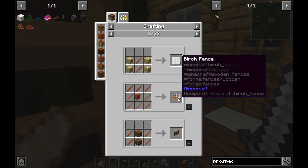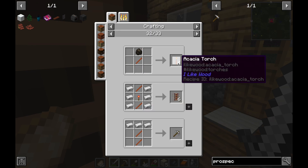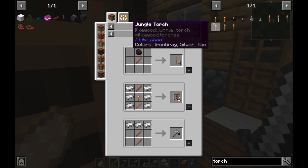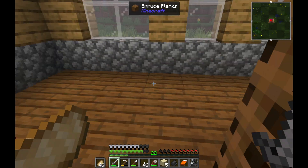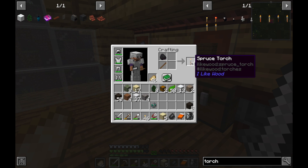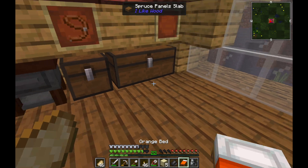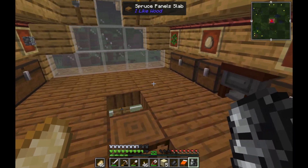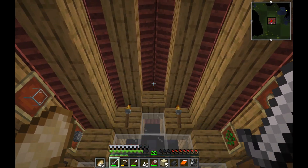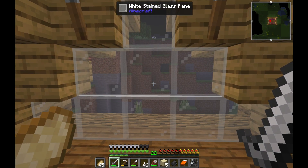I can now craft any of these items with any of these sticks, though it may break some of the I Like Wood recipes — but I think it's fine. For example, the torch recipe may now be impossible to make, but it does still seem to prefer the hardcoded recipe, which is nice. Just things to consider that can be finicky. Overall, I hope you got some help from this — if you have any questions, leave them in the comments and I'll see you guys later.